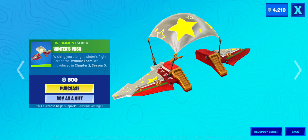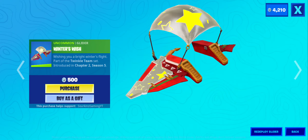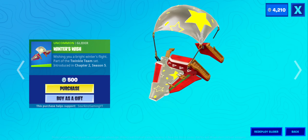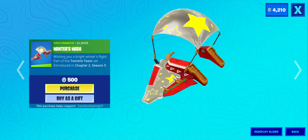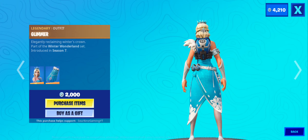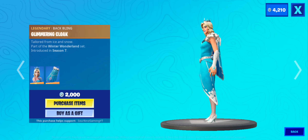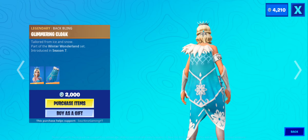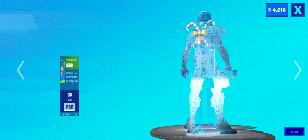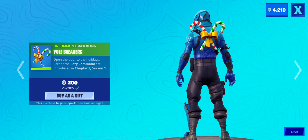All right, we have Winter's Wish. Okay, mobile is broken — like absolutely broken. What is that? It clips in and out of existence. Then we have Glimmer and Glimmering Cloak. Nice and calm video we got here. We have Yule Breakers — nice little back bling.